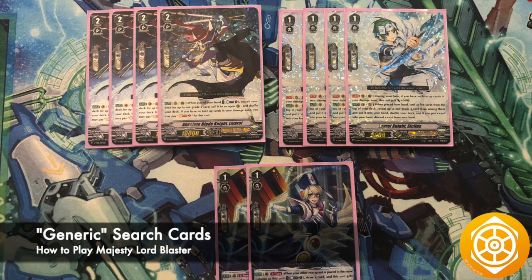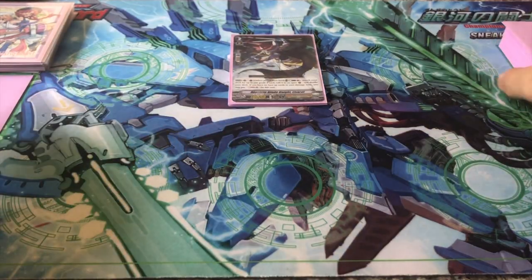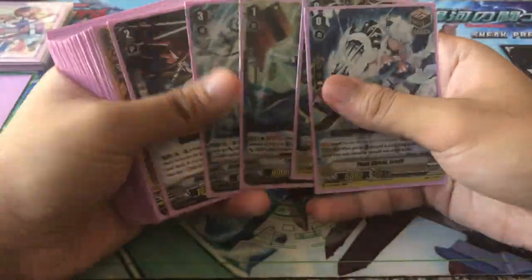The remaining slots in the deck are generic search and maintaining advantage cards. Leaver, when placed from hand, allows you to counterblast one or soulblast one if you have no face-up damage, to search your deck for any grade 2 and call it to an open rearguard.